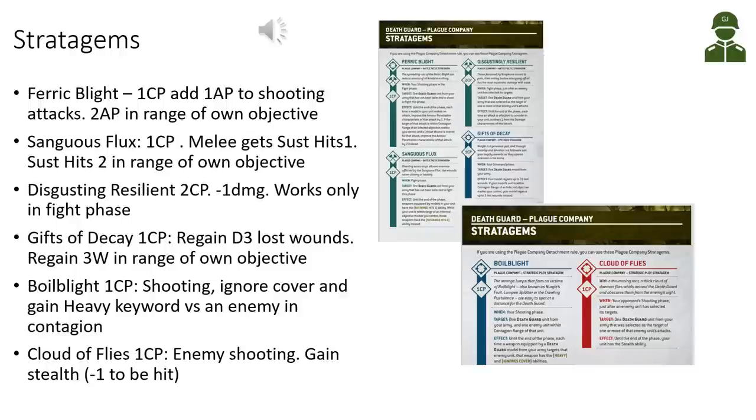Looking at our stratagems, we have access to six. First is Ferric Blight, costing one command point — it adds one AP to two shooting attacks, and if targeting something in range of our own objective we get two AP. Then we have Sanguis Flux for one command point: in melee we can give a unit Sustained Hits 1, and if we are close to our own objective we get Sustained Hits 2, so exploding sixes generate two hits.